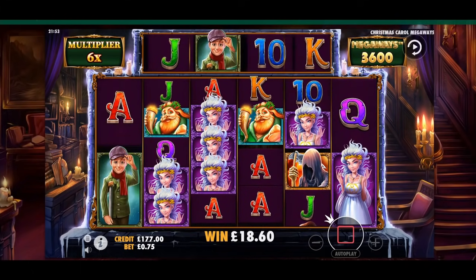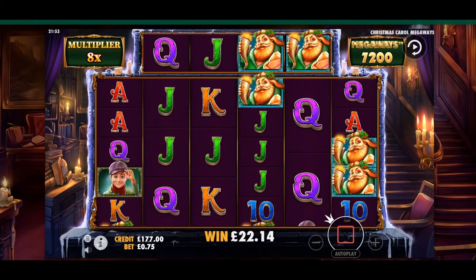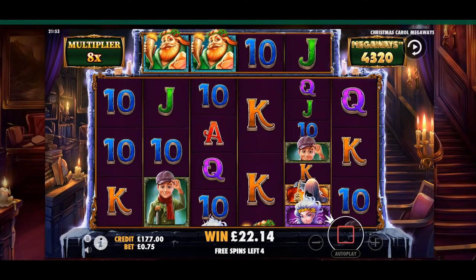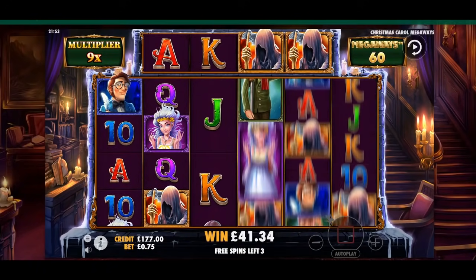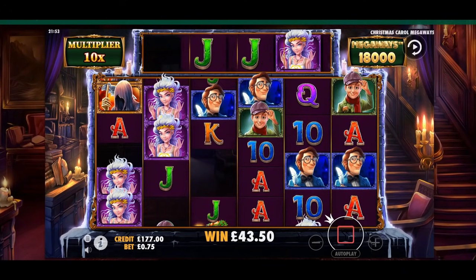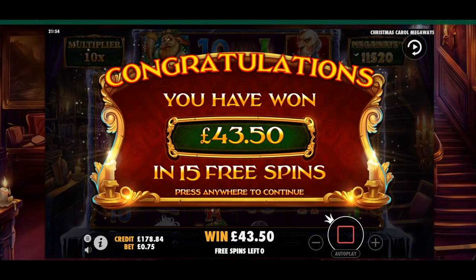Five times multiplier, but can we capitalise? Another dead spin there. Just get going on the bonus — well, that's better. Only one out shot there. We've got the maids to follow, so that's good. Need a jack now on the first. Shame not to get that on the first as well, it's one of the top symbols. Decent collection of tens, 19.20. Yeah, that was a good round, enjoyed that one. We need the maid again on the third one. Keep missing out on that. £43.50. Not too sad, but certainly nothing to write home about.